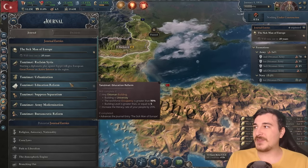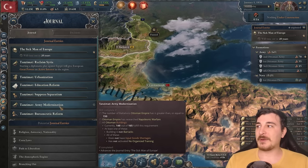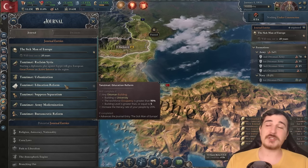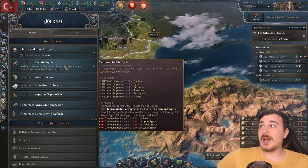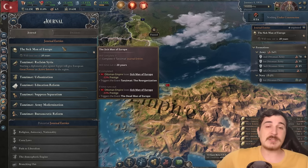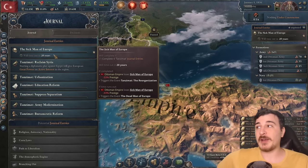Now, as you guys know, we have the Tanzimat problems here. We've got to do some reforms: modernize the army, bureaucratic reform, suppress the separatists, educational reform, urbanization, as well as the reclamation of Syria. This has to be done in order to get rid of the Sick Man of Europe. Once we have four Tanzimat journal entries done, we get rid of this horrible, horrible modifier.